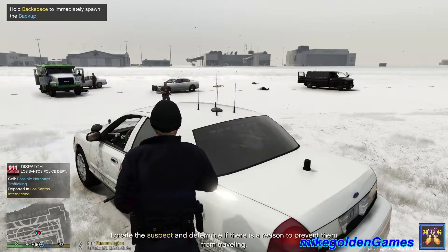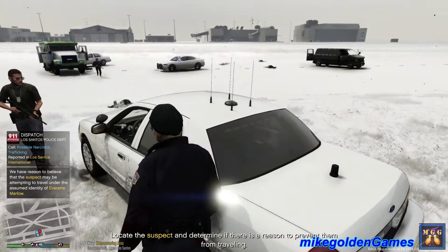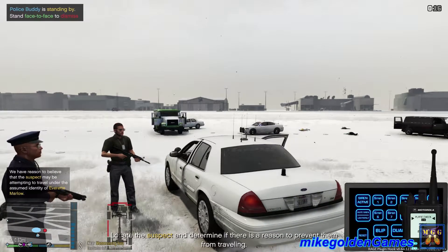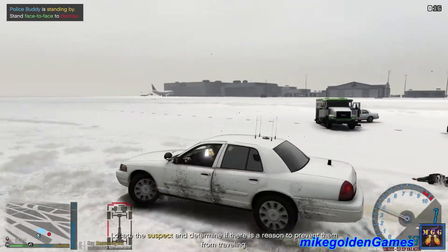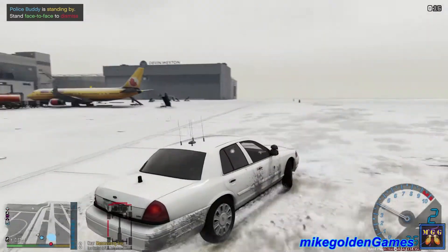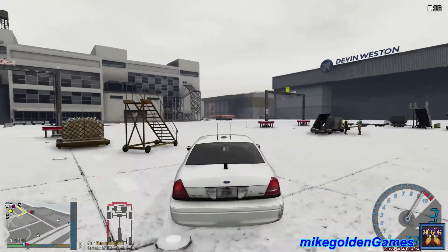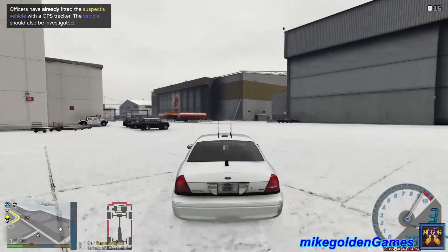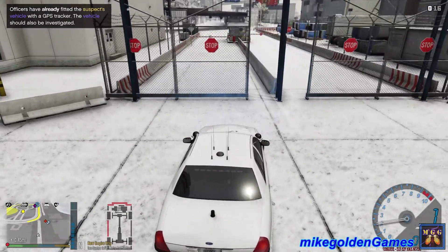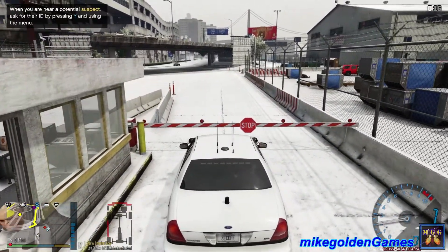Possible narcotics trafficking. Roger that — look at the suspect to determine if there is reason to prevent them from traveling. Okay partner, let's go. We are code four, we're gonna move on to the next call. I'm not sure where the call is because it's crashed so many times the on-screen waypoints are a little messed up. Officers have already fitted the suspect's vehicle with a GPS tracker — vehicle should also be investigated. I believe it's this purple dot over here.